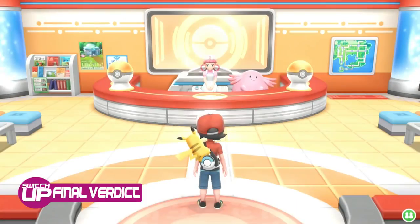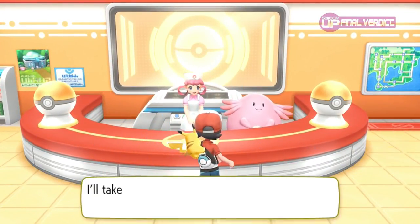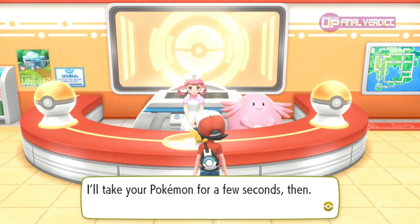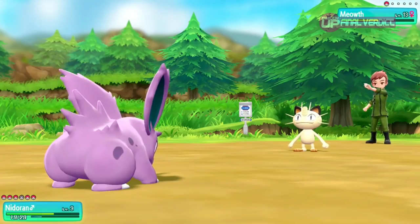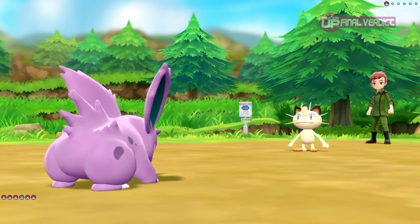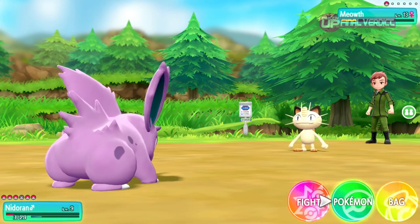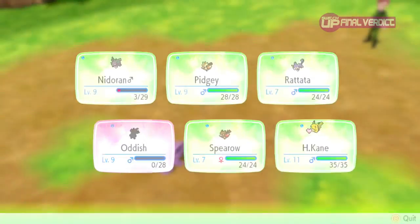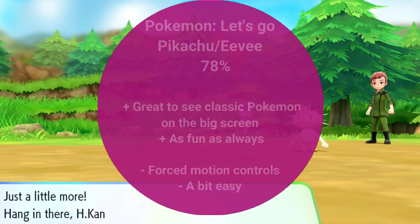To conclude, Pokemon Let's Go Pikachu and Eevee retain enough of the old formula to appeal to any current Pokemon fans, as long as you can accept the changes made to push the game towards a more casual audience. Younger children who may never have played a Pokemon game before will absolutely love this. I am tinged with a little sadness that when we were children, we were trusted by game developers to enjoy and conquer a game without it having to be simplified. Fans of the Pokemon Go series who may never have ventured into console gaming before may also find a lot to like here. For what it is - an entry point to the series whilst the next main entry is being developed - it does its job well enough, and it receives a SwitchUp score of 78%.